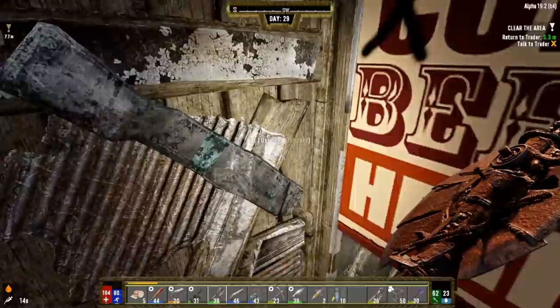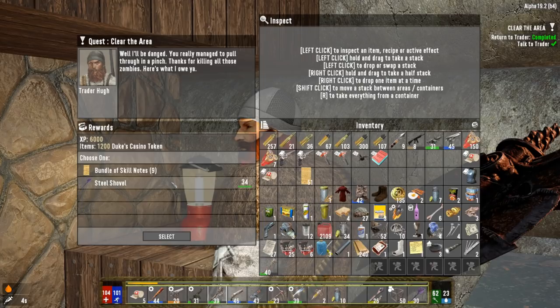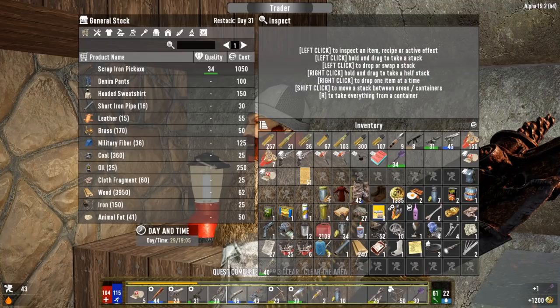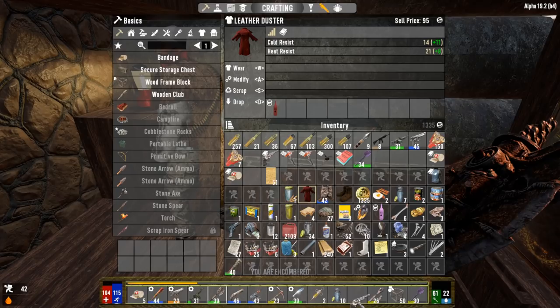With 13 seconds left on our steroids buff, we have two quest rewards: a steel shovel level 34 or a bundle of skill notes 9. Going with the steel shovel at 419 coins - it's slightly better than what we have, so no-brainer. Going through inventory now, removing dyes and organizing everything, selling what we can to the trader and keeping the rest.